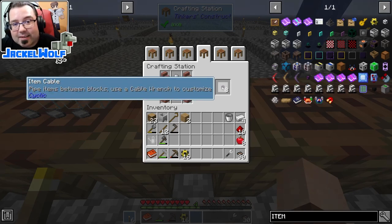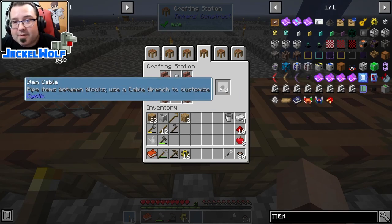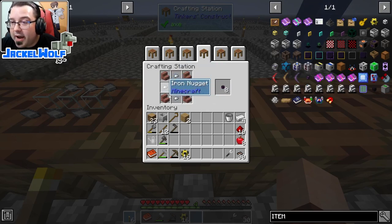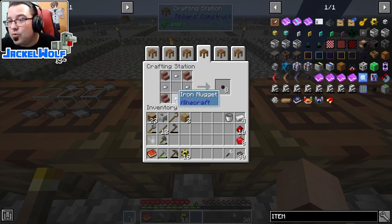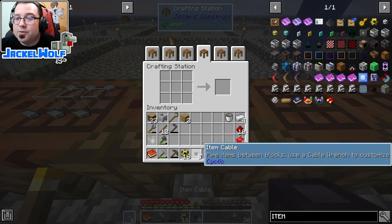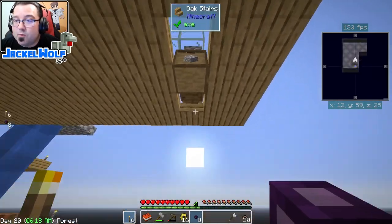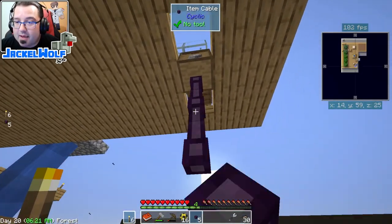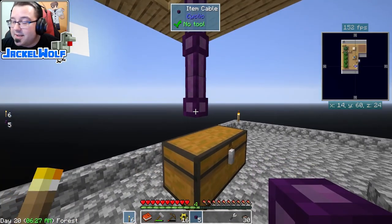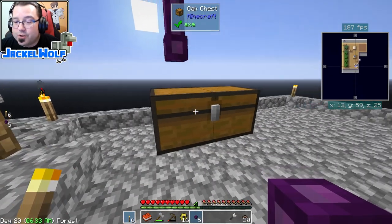Next up, let's look at the cyclic item cables. These are probably the cheapest pipes in the pack — four brick stairs and four iron nuggets, so iron is very cheap and there's zero redstone in this recipe. At the end of the day though, you only get eight cables from that one recipe. To use these cables, they're very similar to the pipes — you first just make a connection between the two. Sometimes it looks connected, sometimes it doesn't; this is a valid connection when going to a storage chest.